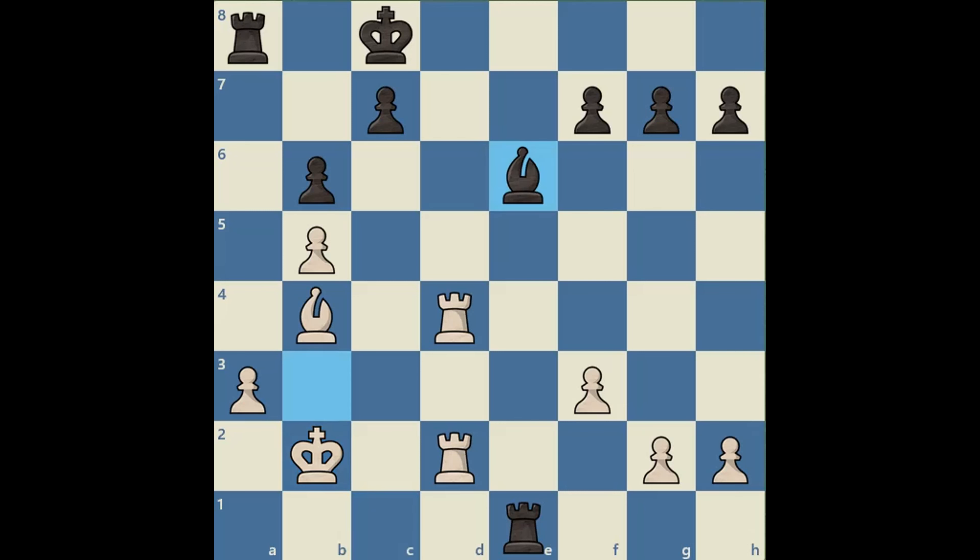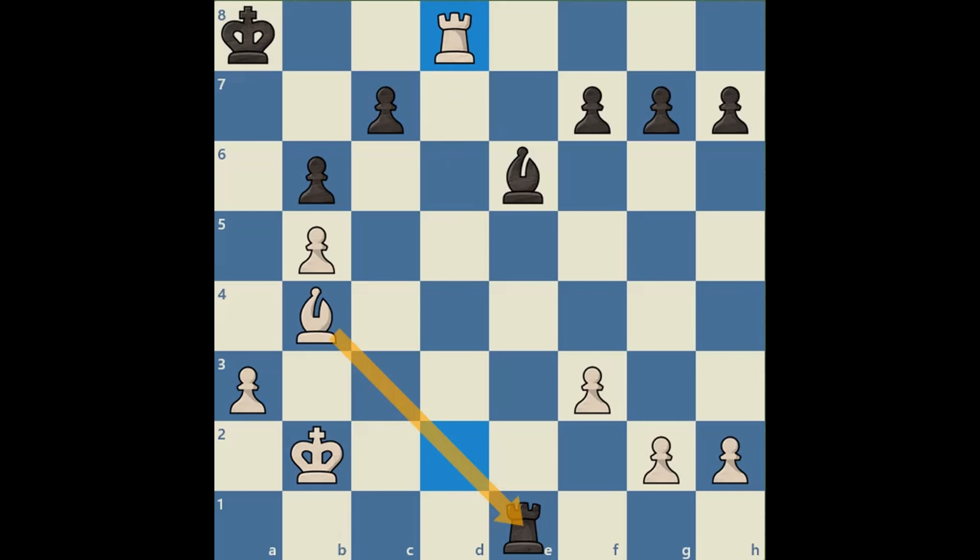One alternative is bishop e6. Here we have a way of winning the rook after rook d8 check, king b7, rook takes a8, king takes a8. And then we play a discovered attack on black's e1 rook with rook d8 check. After the king moves, we will capture black's e1 rook.